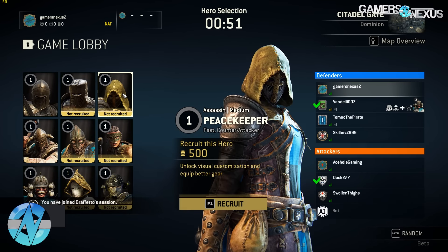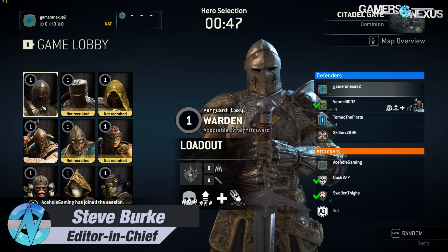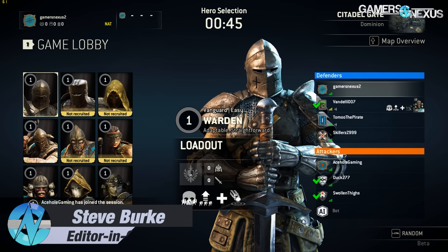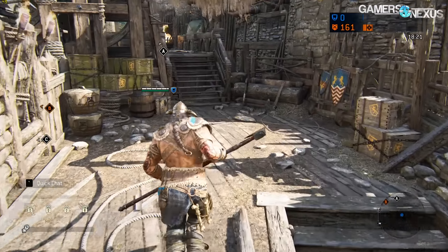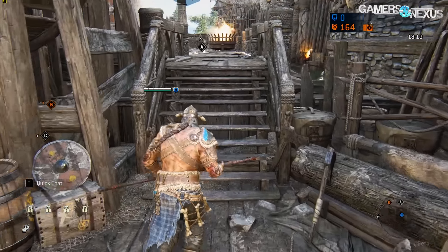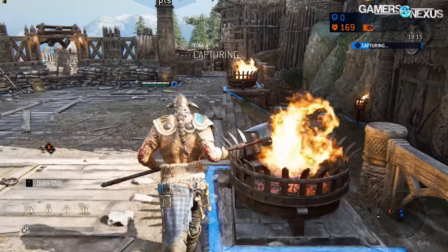Ubisoft's Chivalry clone took us by surprise when benchmarking the For Honor beta over the last few days. The game makes use of high detailed textures and relatively complex geometry to orchestrate what comes across as a deeply detailed environment. Even the animations, like running down the stairs, are animated to a point of detail we don't often see in multiplayer brawlers.